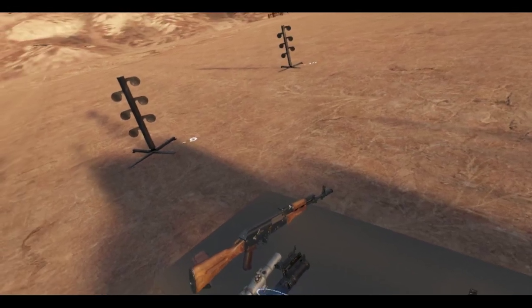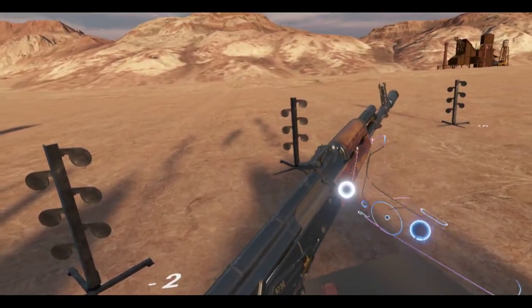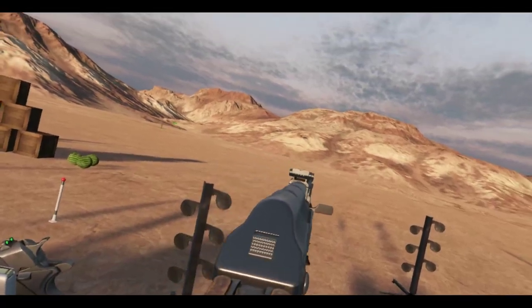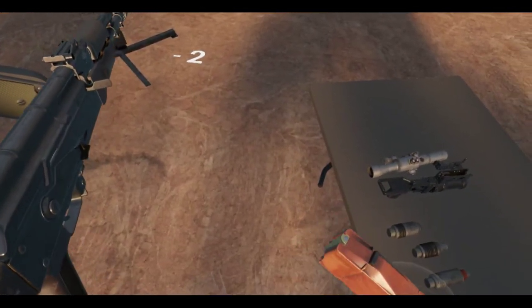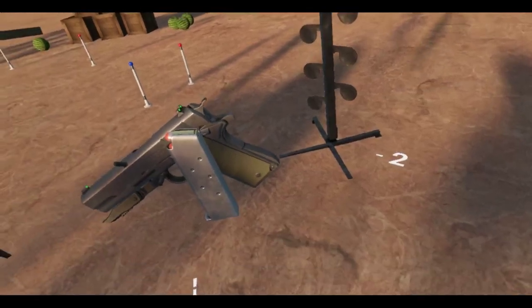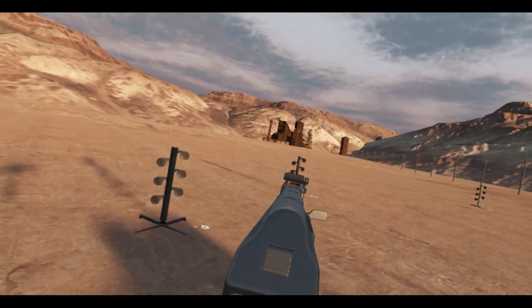We have the AK-74N — new model, looks really cool. I'm not really into AK-type weapons or the platform so I don't know much about them, but that's pretty cool. Let's stick this magazine in here and try it out. Let's go to the firing line — 10 meters.